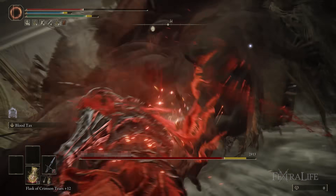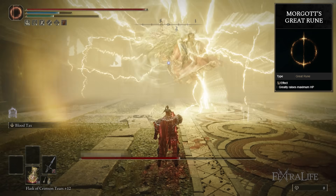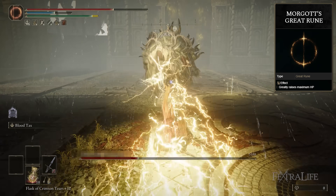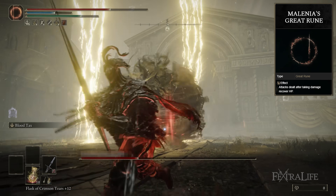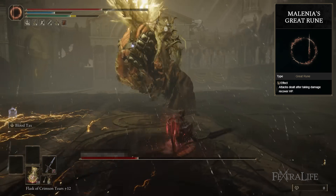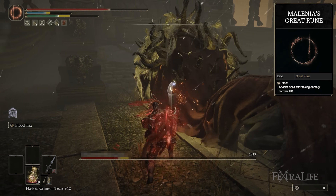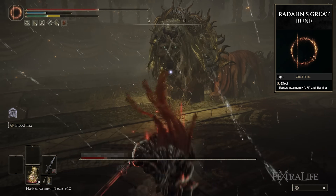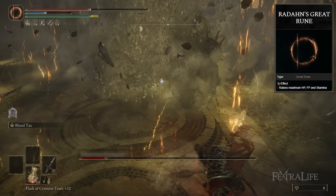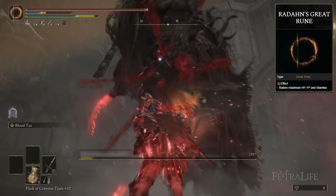For Great Runes, there are a few options. Morgott's is good for maximum health increase since Blood Tax is based off max health — it lets you heal more, take more damage, and helps prevent dying from the Blood Sucking Crack Tear drain over a longer fight. Millicent's is also not bad, restoring health when you attack after taking damage — since we trade with this build sometimes, you can get advantage from an aggressive playstyle. Finally, Radahn's is also good because it gives you health, FP for Blood Tax, and stamina for Blood Tax, so all three are really workable — mess around with them and see what works best for you.